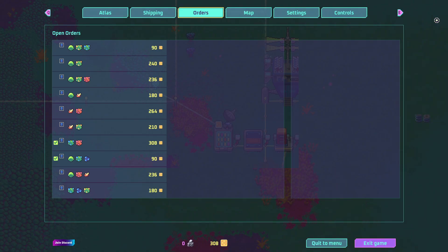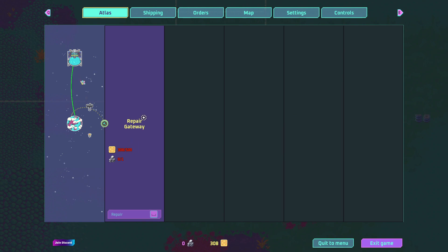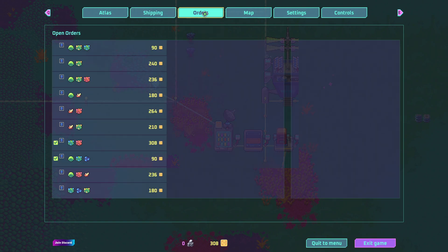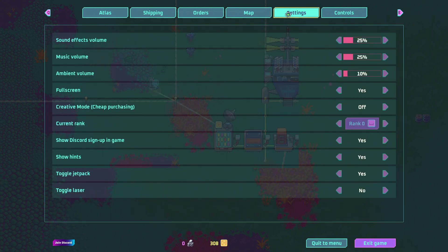There's the T button over there — this shows the various orders that you'll see. If you tab away from that, there's the Atlas, where you can discover new colonies and repair gateways to unlock new locations. You can also see your shipping orders fulfilled and your current rank. As you rank up, you unlock new things, which I love. There's also the current map of the area. I can see my current rank here and I'm not going to cheat it up because I enjoy that kind of progression.